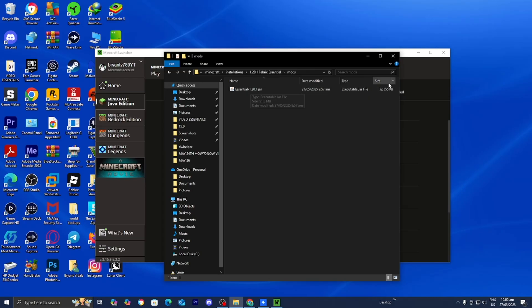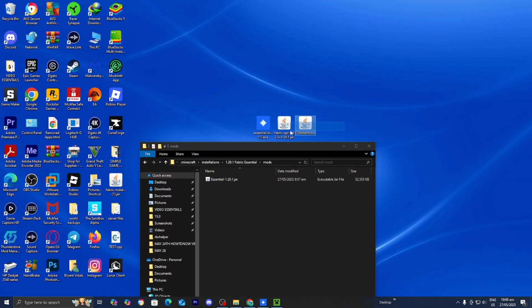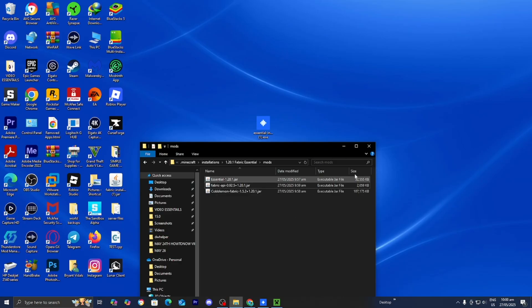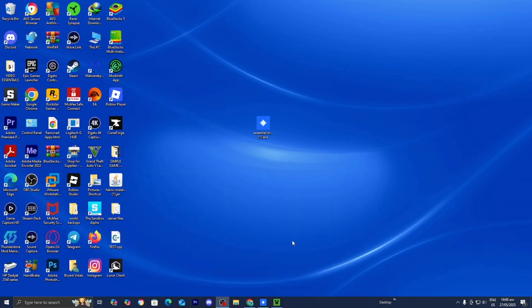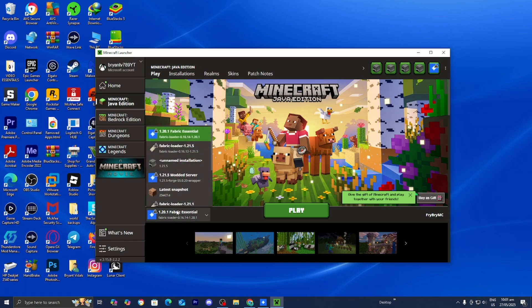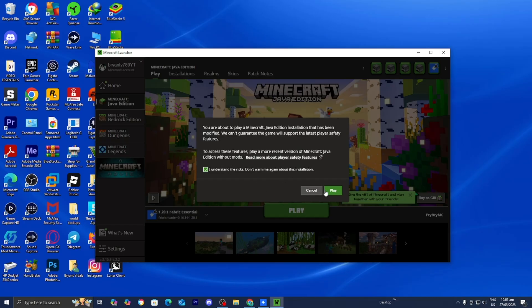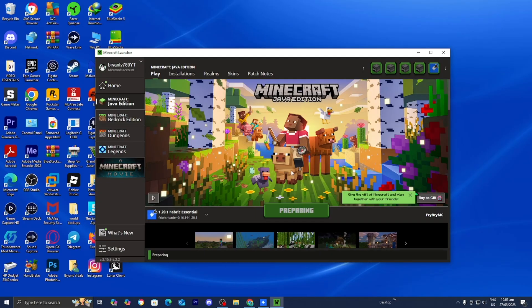You should already see that the Essential mod is in the mods folder — leave that as is. Now drag and drop both Fabric API and the Cobblemon mod into this folder. Once done, close it, return to the Minecraft Launcher, go to the version selector, make sure the Essential version you installed is selected, then press Play, press I Understand, and press Play again.